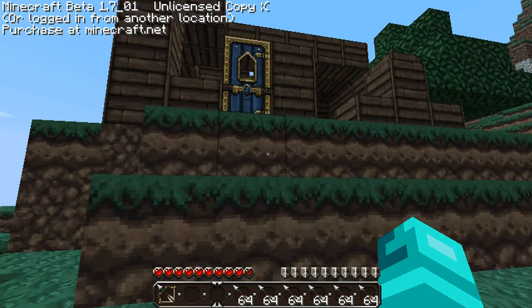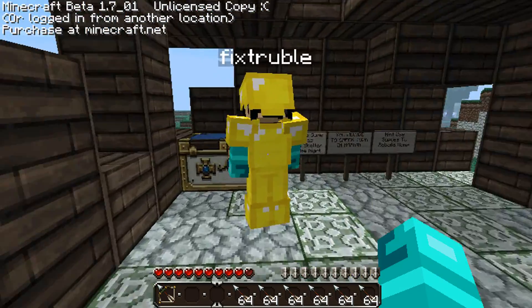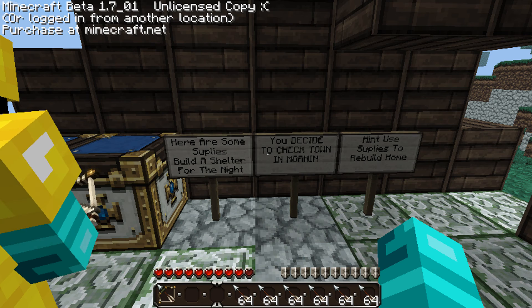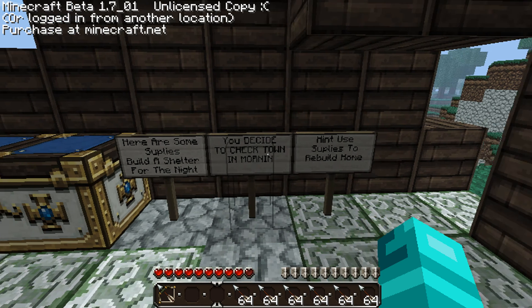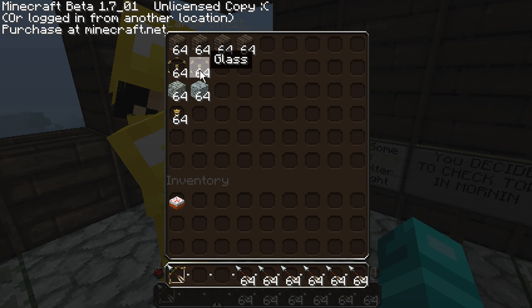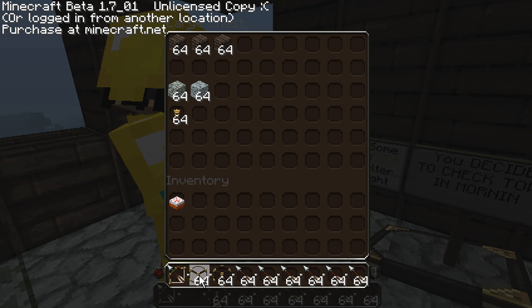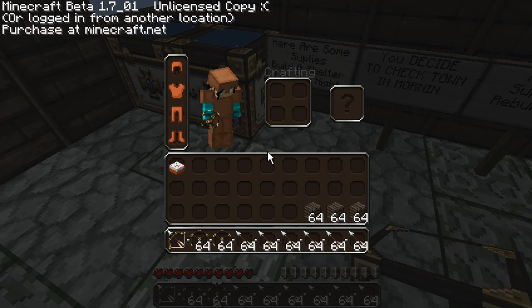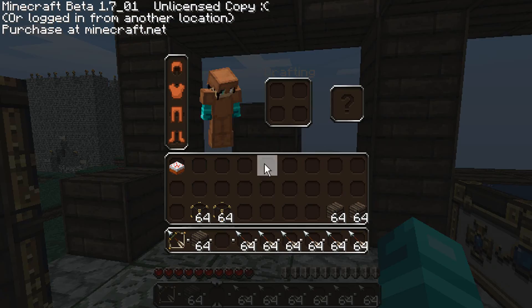I'll open it up. Here are some supplies. Build a shelter for the night. You decide to check the mountain and use supplies to rebuild the home. I'll take the glass and hang on to it because glass is always needed. The wood is good — I'll hang on to some of it too. I want some of the glass for the windows.